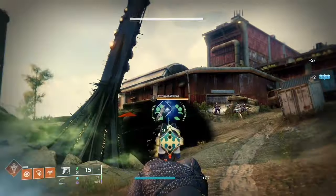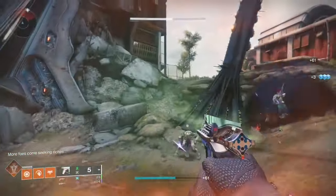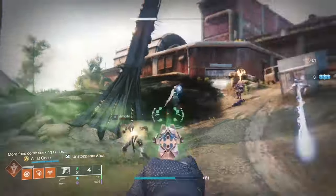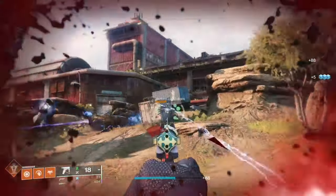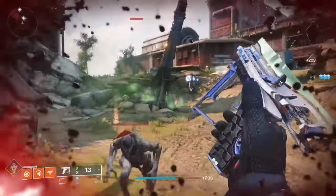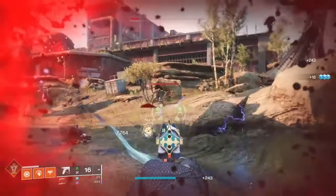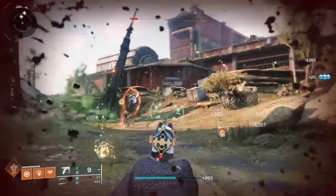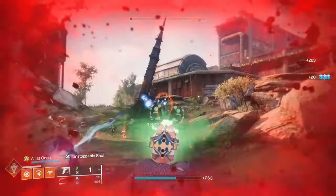To actually get this catalyst you just need to play ritual activities — Crucible, Gambit, Strikes — it doesn't matter, you just have to get really lucky. Once you obtain the catalyst, there are a few farming methods: you could do the Grasp of Avarice dungeon killing ads, as they spawn a lot of enemies at the beginning entrance, or you can go to the Shuro Chi checkpoint by loading up the wish wall on Last Wish.